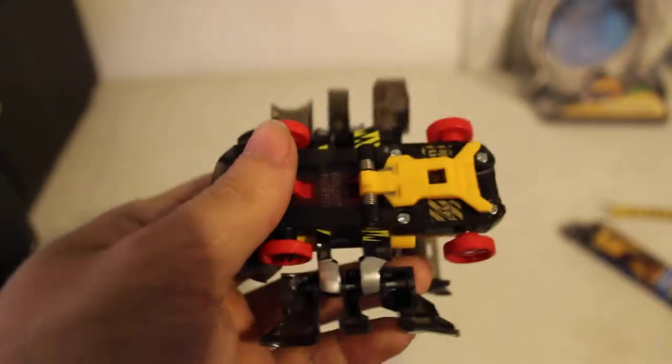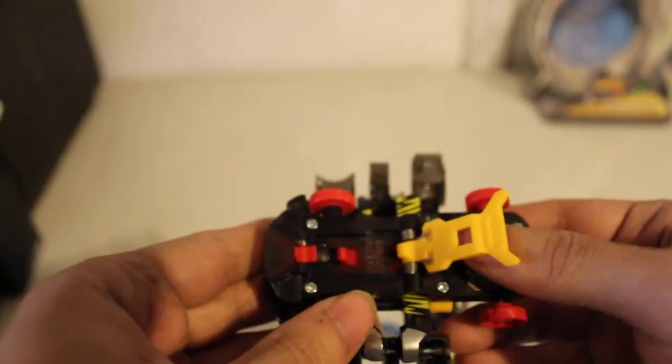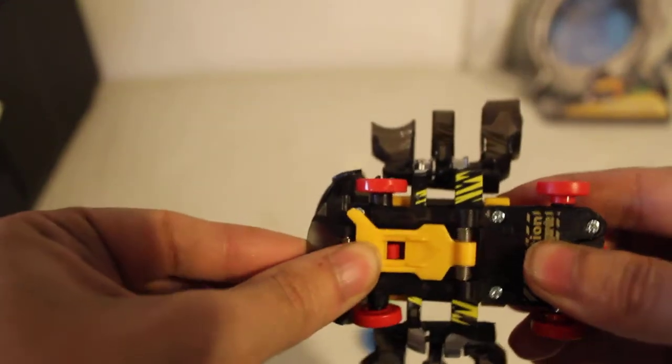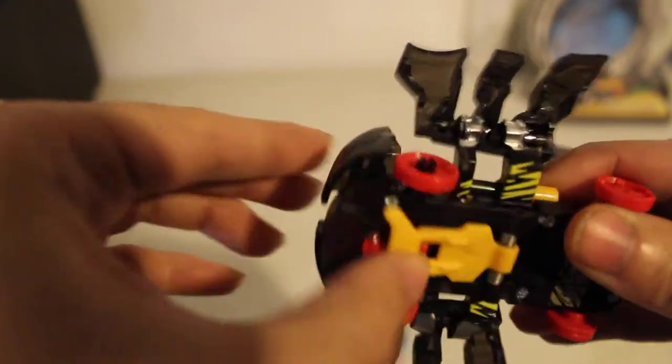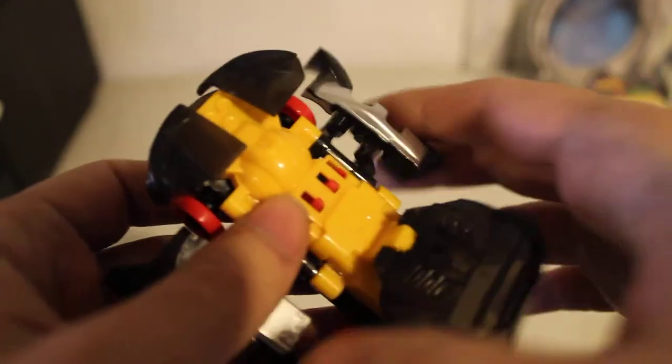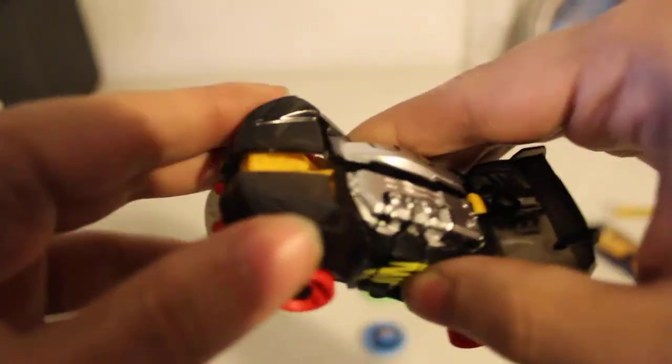We can kind of see what it looks like, because when you get them in the package they kind of automatically transform. So let's go here since it's already transformed and show you how to flip that back. You take this little springboard mousetrap type of thing, push it forward until it locks in place, then just take your car and smash it together until it locks in.